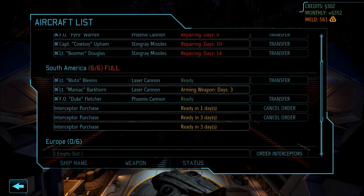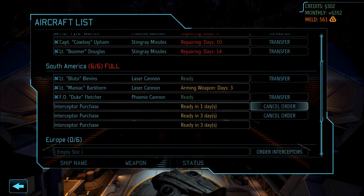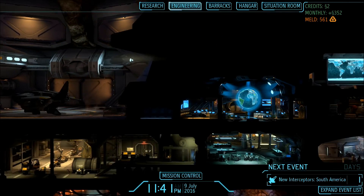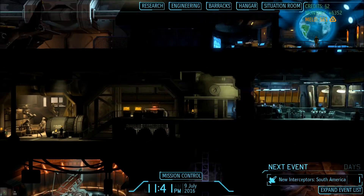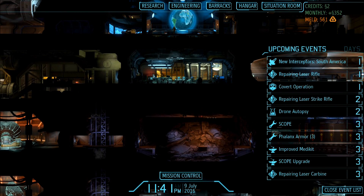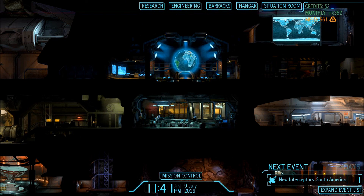We're going to need more laser cannons as well. We have four interceptors and we'll need four more laser cannons - they cost 98 each, so we'll need basically 400 more credits. That'll be the next thing we're getting. That'll be it for this episode - next episode will be a covert operation. Thanks again for watching Draymond Does Gaming - we'll see you next time!